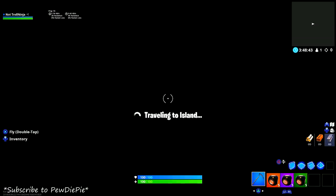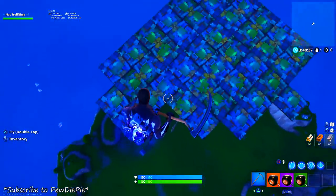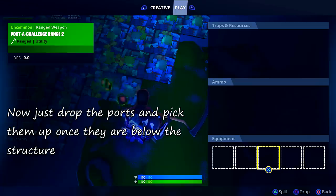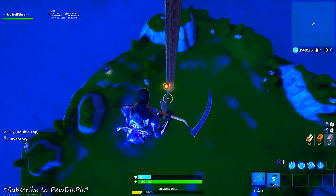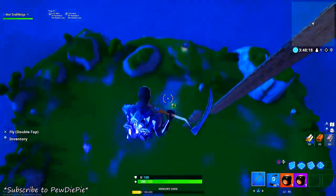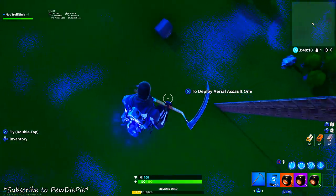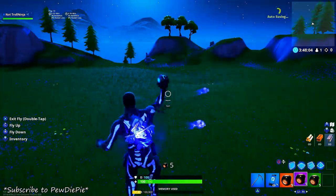As soon as you enter the rift, double jump to fly — stay above the structure. If you go down below the structure you will lose your ports. You need to drop all the items while in mid-air because Epic Games made it so that if you go below the height limit the ports disappear. By dropping them from above the structure they won't disappear, since you already had them below.